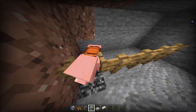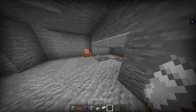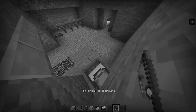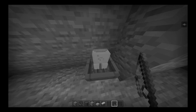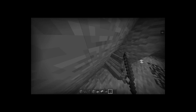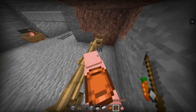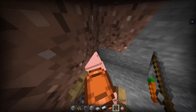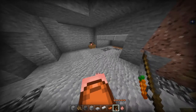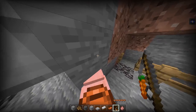First, what you want to do is make sure you have a saddle and a carrot on a stick. You want to make sure you have a pig and a saddle, and make sure the pig does not get close to the boat because it might jump in.